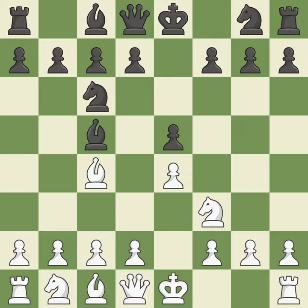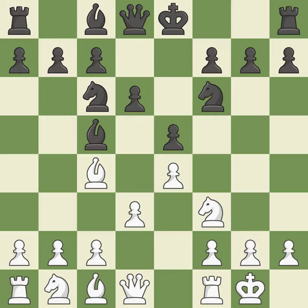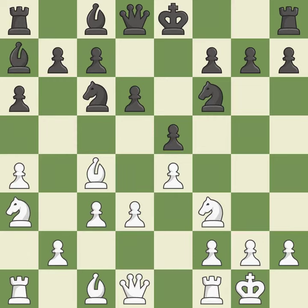Bc5 attacks the F2 pawn and helps control the important D4 square. Castling gets the king out of the center and activates the rook. Nf6 develops the knight toward the center, attacks the E4 pawn, and prepares castling. This defends the attacked pawn. The bishop will be better off as a result of this. This develops a knight from its starting square, activating it — the final book action.